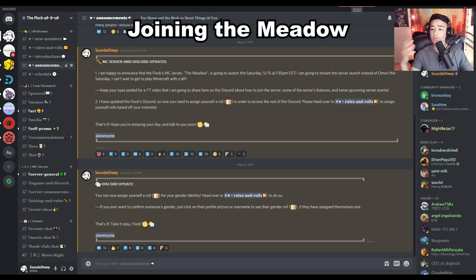After a few days of being on the Discord — at least five days, give or take — you are going to direct message one of my community managers. You're going to tell them that you're interested in joining the Meadow, the Phlox Minecraft server. They're going to look at your activity on the Discord, make sure you're active and have been around for at least a couple of days, and then they'll approve or deny you.